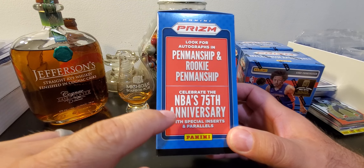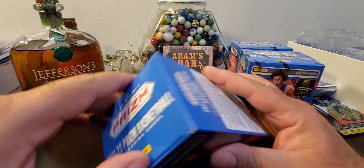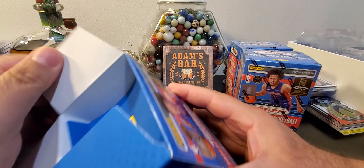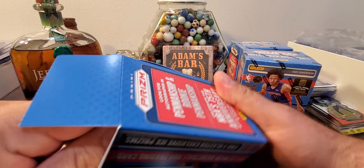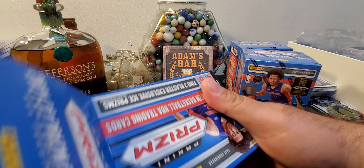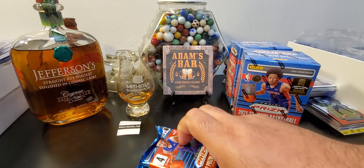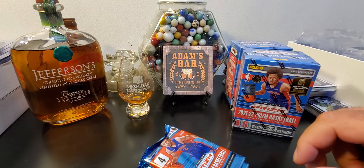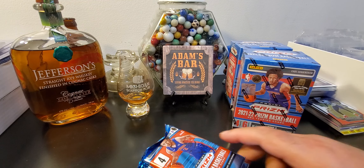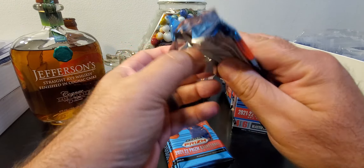In the blaster, I think most of you guys know, you do have an opportunity to get penmanship rookies. One of the big cards — the NBA 75th Anniversary blue diamonds — are in here. I've been seeing probably one about every four blasters. I did get my hands on some from Walmart — five blasters that I already opened. I did get a 75th Anniversary blue diamond, and it was a Piston, but it was Sadiq Bey — second year Sadiq Bey — and I love Sadiq.